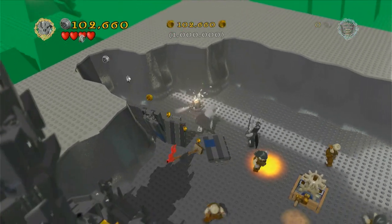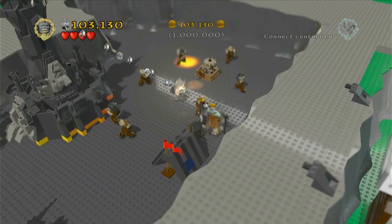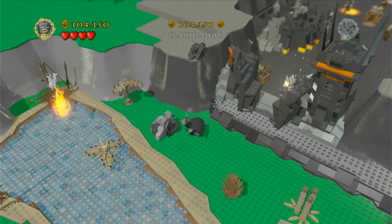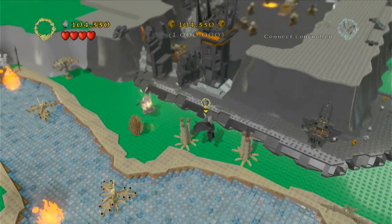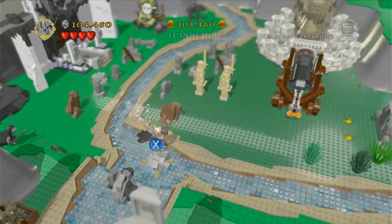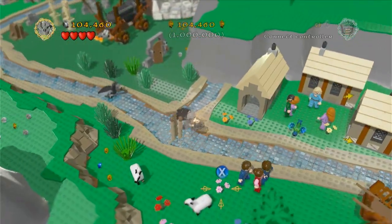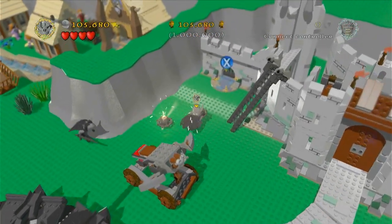There are specific things we need to use the bomb for. First we need to open this gate to open up the rest of the area. This is basically like a mini version of Middle Earth — that's basically what it is. Sauron can pull certain things too, so that's good. This area is supposed to be representing Edoras, so now we destroy this.